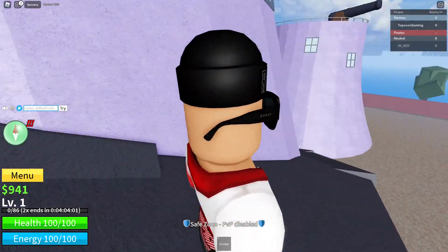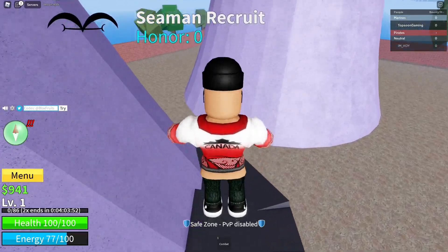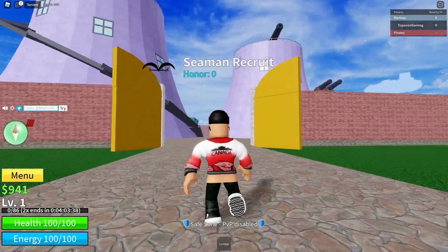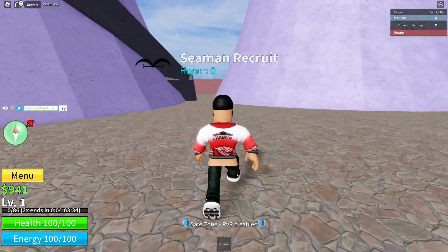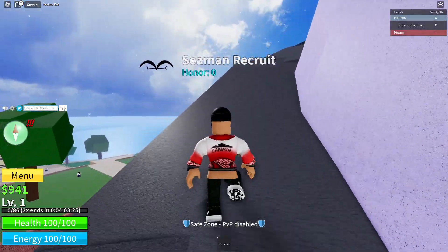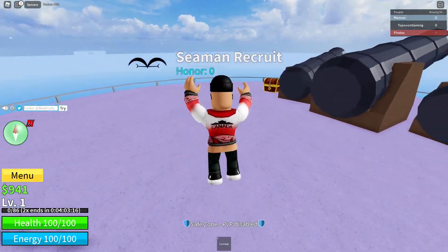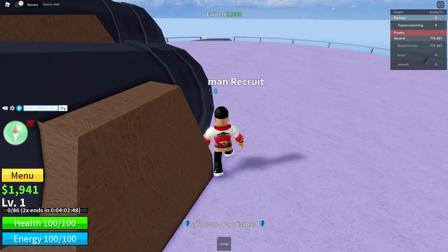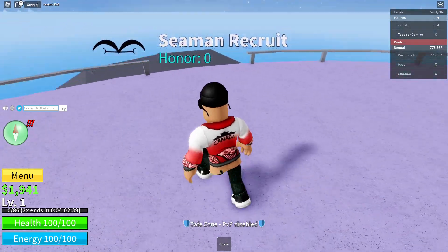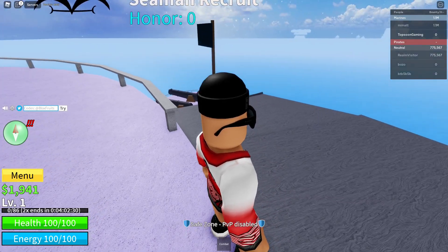Now I'll show you the secret way to get free cash in Blox Fruit. When you spawn, make your way up using the stairs — the goal is to get all the way to the top. Once you reach the top, you'll find a chest that gives you free cash. I collected it and actually earned 1,000 cash — even more than the 800 I expected. This chest is the secret method to get free cash, which you can use to buy items in the game.